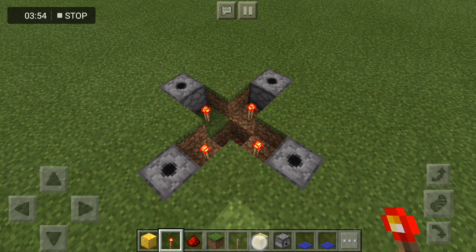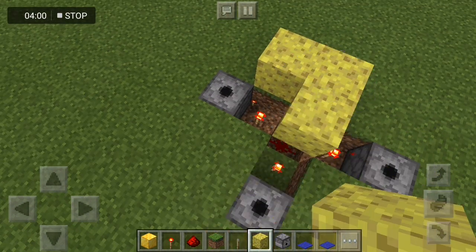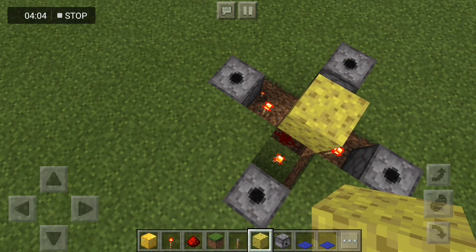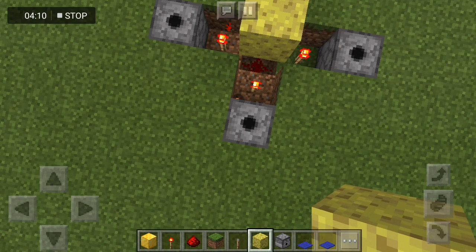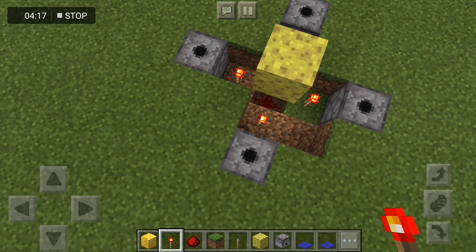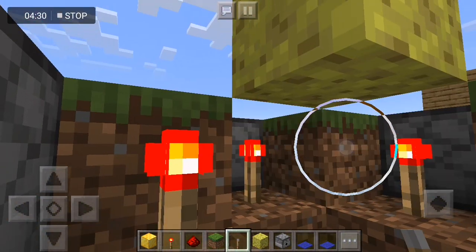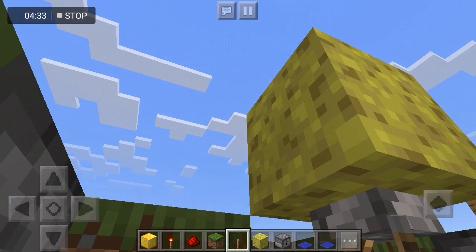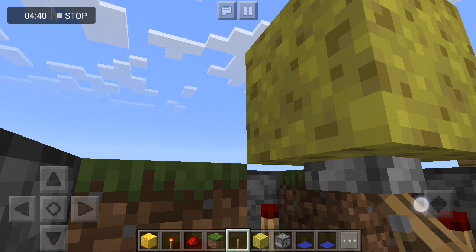Then get some sponge and put it like that, and you destroy these ones in the middle. Then get a lever — you put it like that — and it's like: turn off, turn on, turn off, turn on. We want it off for a start, okay.